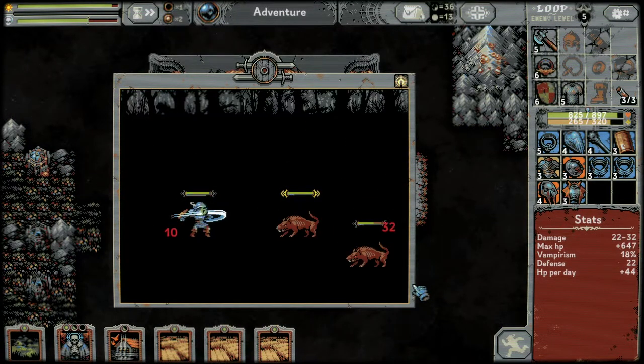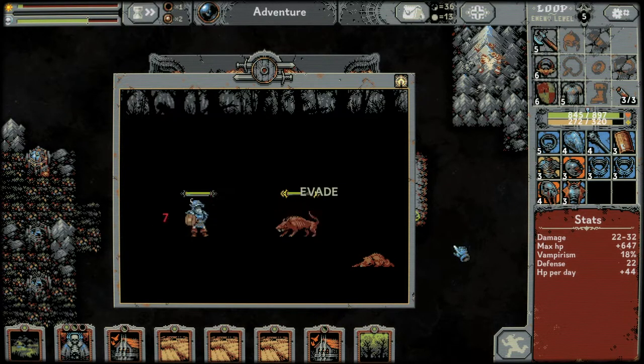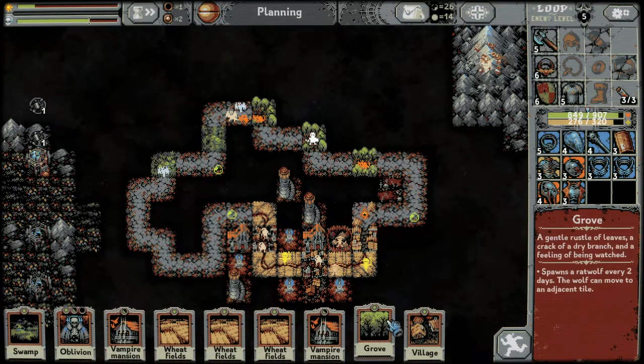I need another village desperately. Another vampire mansion, another grove — I think we'll hold onto those right now. This quest is quite tough actually — he's hitting 26, 32 and hardly losing health, but he's not doing anything to us. Another village — nice, put a rock down.